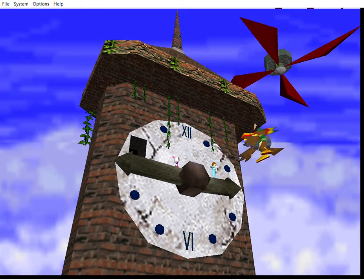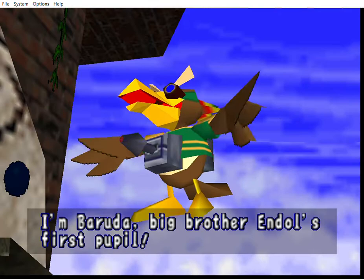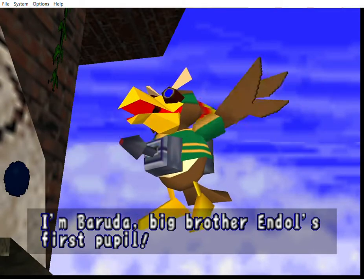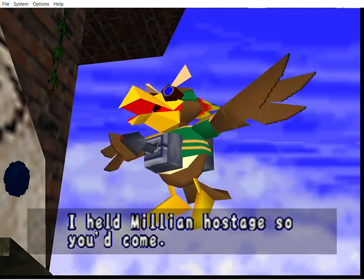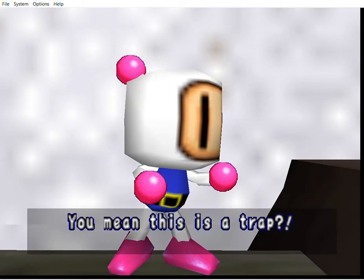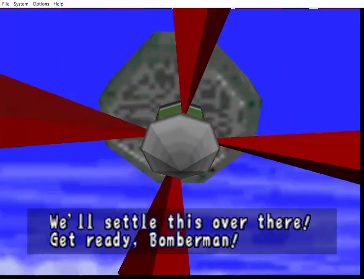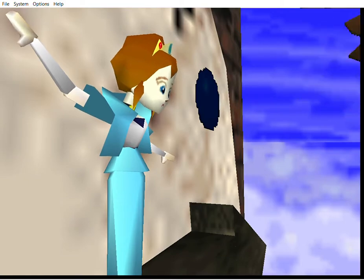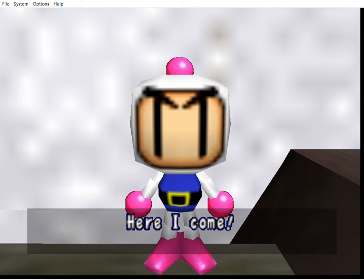And another cutscene. It's about time you showed up, Bomberman. I'm Beruda, Big Brother Endel's first pupil. I helped Million be hostage so you'd come. I don't know why you're laughing — you mean this is a trap? We'll settle this over there. Get ready, Bomberman. And you're still just flying there doing nothing, being overconfident. Here I come.